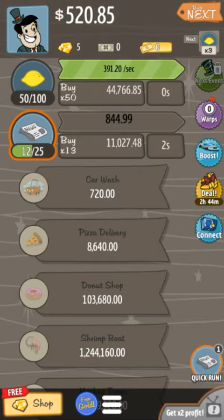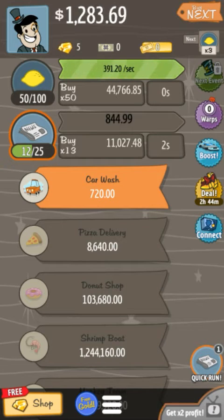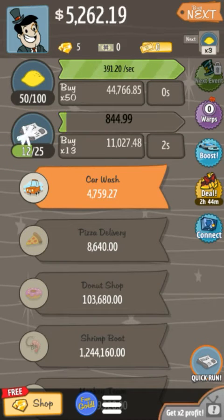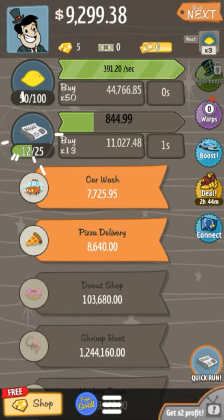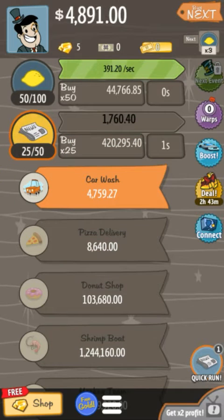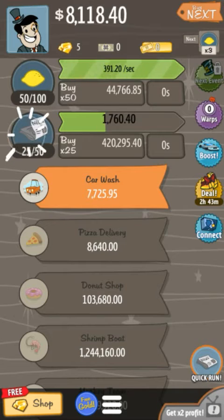Now I think we should buy our second business. It's a newspaper delivery service and hopefully we will be able to get the manager for this as well, but I think that will take a bit longer since this one takes even more time. At least for the lemons it was instant, and now it's showing us we're making like 300 pounds per second, something along that line.